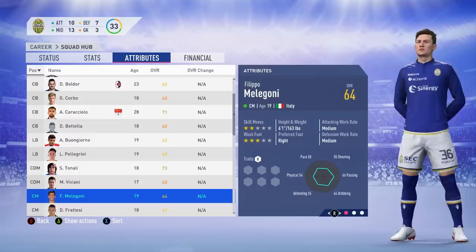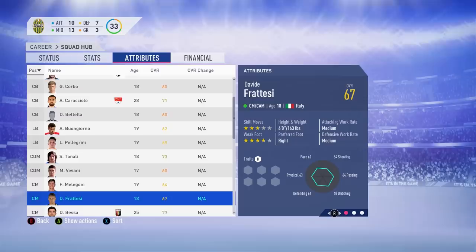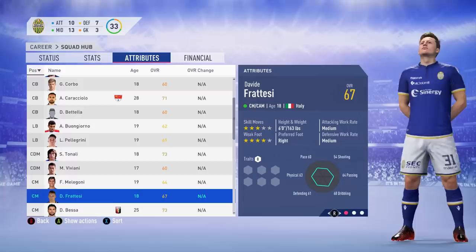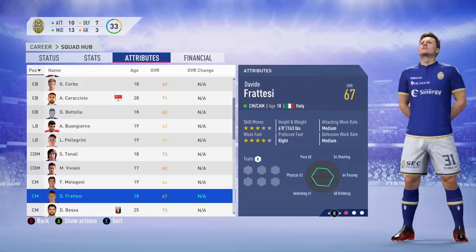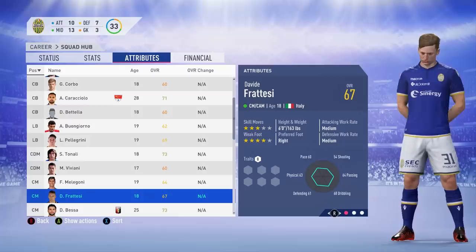We move on to Filippo Melegoni — another player surprisingly not called up to the team but a great young prospect for the Italian midfield. Then there's Davide Fratesi, who had a really decent tournament — he scored the first goal for Italy against Mexico with a banger from outside the box. On loan at Ascoli this season in Serie B, he's owned by Sassuolo. The 18-year-old was one of the leaders at the under 20 World Cup and scored a few goals.